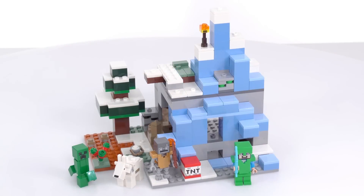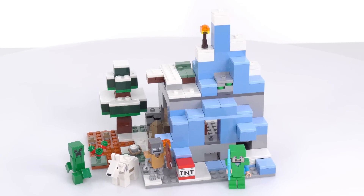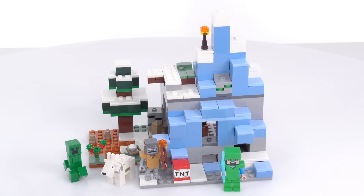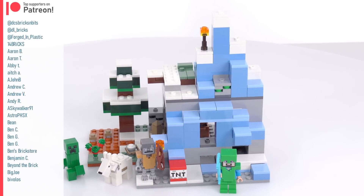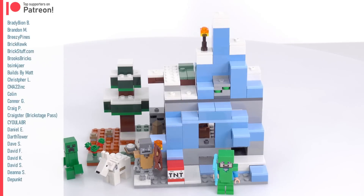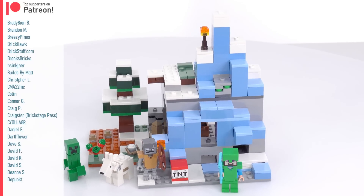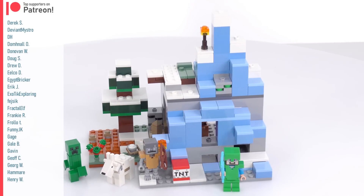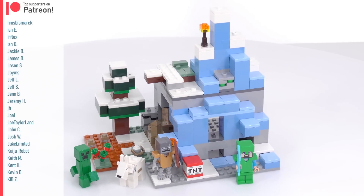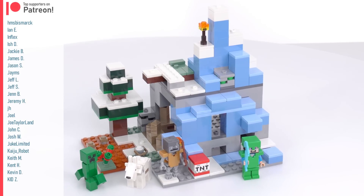These are the leftover pieces, and no stickers were used in the build of this set. I paid $35 US for this — it's also 35 euros or 30 pounds UK. I think that price is fine, but I would have liked to see one more mob or figure for that price, or just knock five dollars off. I think that would put it in a very comfortable place. Hopefully it'll go on a little bit of a discount and be a pretty standard good value.